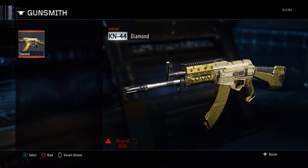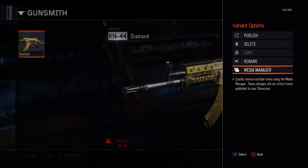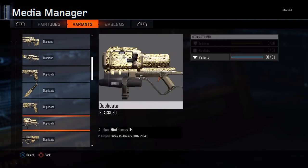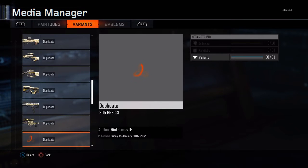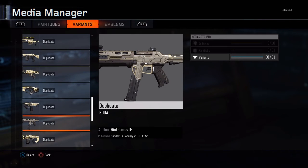Now go back to the gun with the camo, hover over the variant, press Options, go down to Media Manager in the variant options. It'll bring up a menu — find the gun you want to duplicate to, which is my CUDA that has nothing on it called 'Duplicate'. On PS4, you want to press X, O, O, X really fast. I'll demonstrate for you guys now.